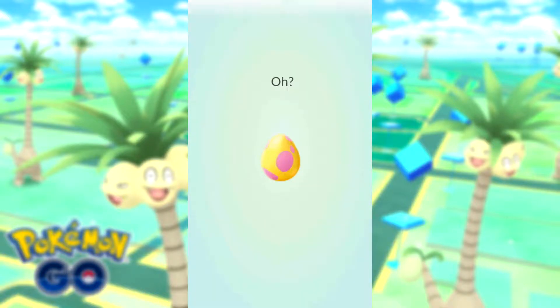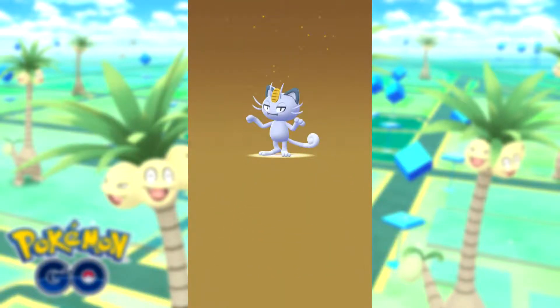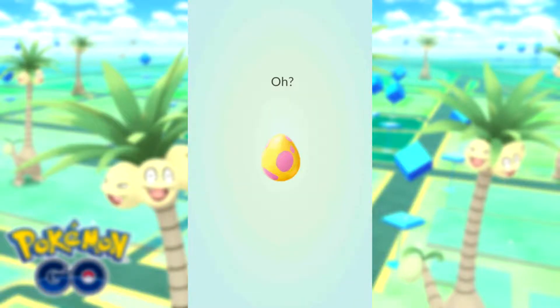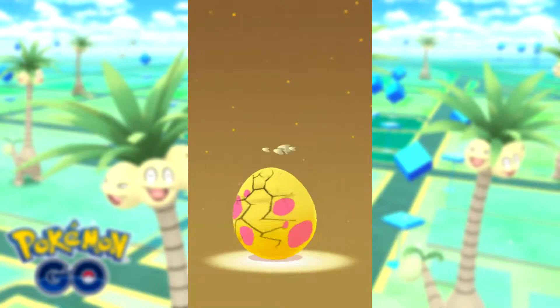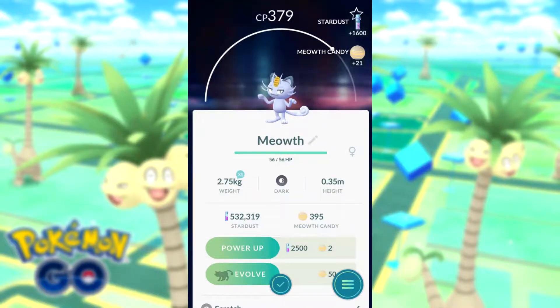It's Ice type, I didn't realise that. Number 6 — another Meowth! Okay, that's 3 Meowths so far. Number 7 — another Meowth, so that's 4 Meowths. At least we're getting some good candy for that.